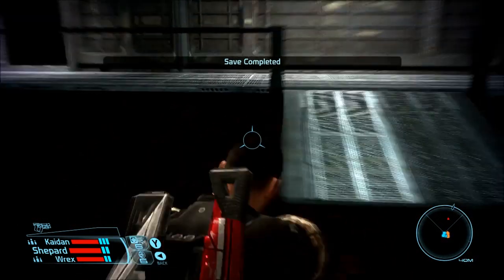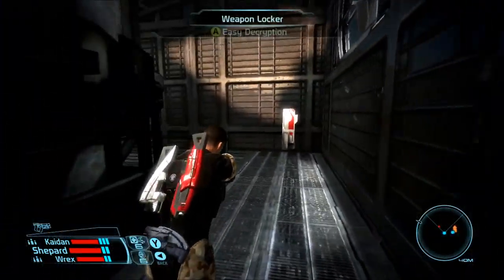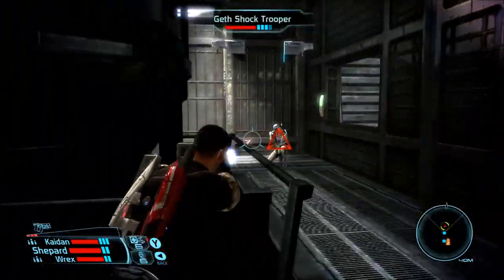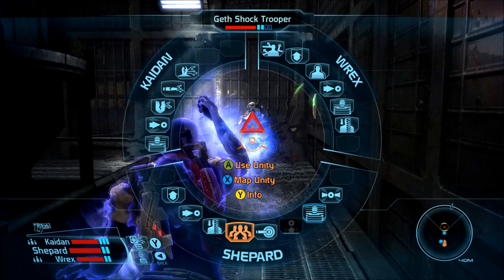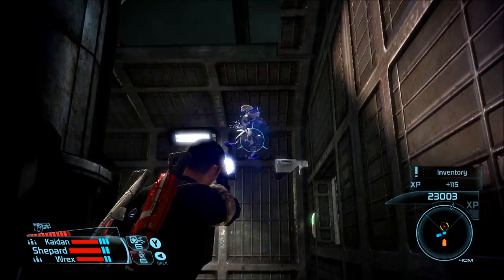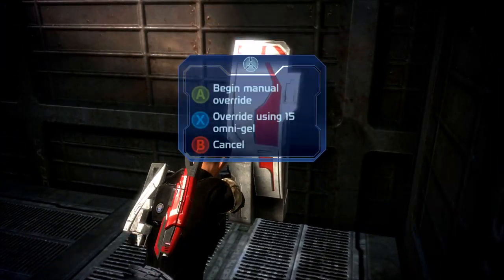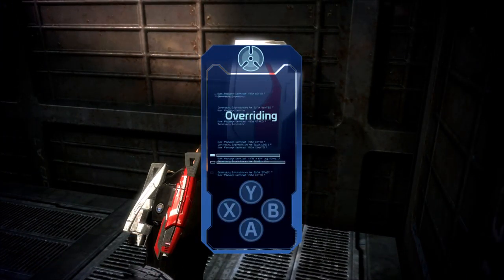Upgrade kit - look at that. Polonium and shredder rounds. And we got a grenade. Mako, please - we need to open this gate. I'm pretty sure it's the one on the right, and I'm just going to save so I don't have to do all of that again. Dismantling - again, because it was a total pain in the ass.